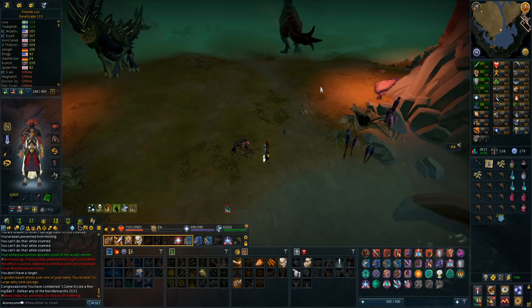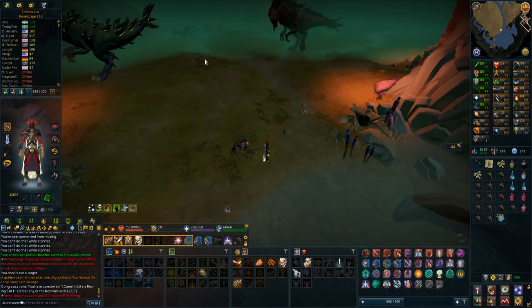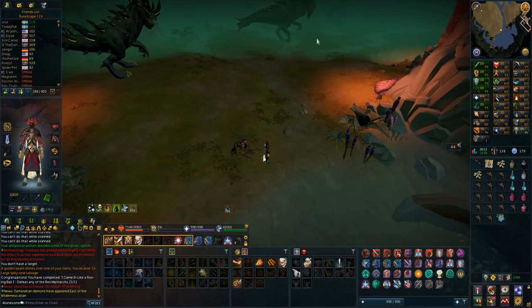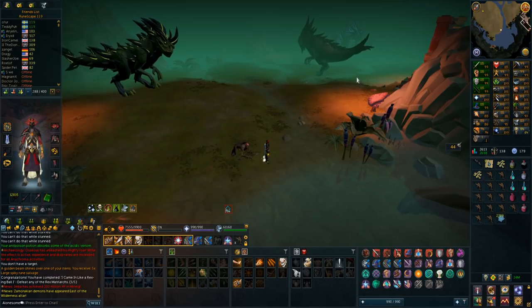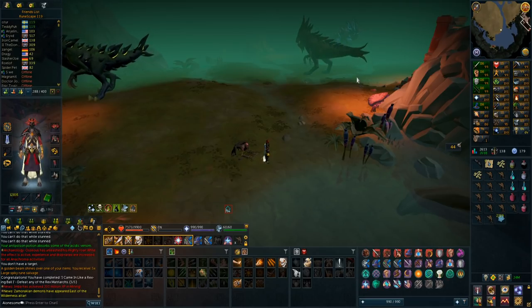I'm going to be killing both the ranged one and the magic one - those are the bosses I'm most comfortable with. But before I get into killing more of these, I want to say that these bosses do interact with each other. The venom pools that Arathis puts on the ground - you can actually take another dinosaur and pull it into the pool, and that dinosaur will take the damage from that ability. If you pull all of them together and make the dinosaurs walk into enemy abilities, they take a lot of damage, making the fight easier and more efficient.